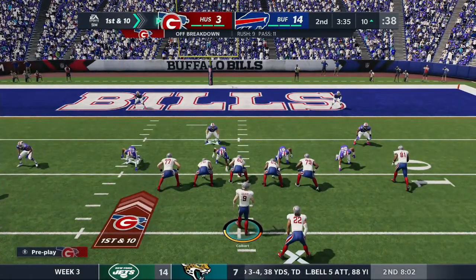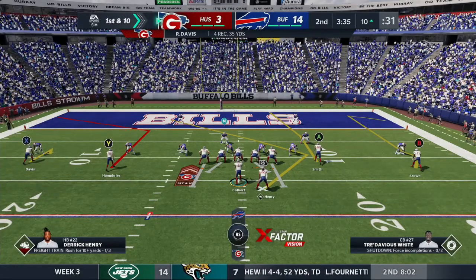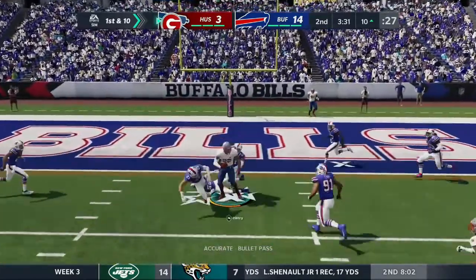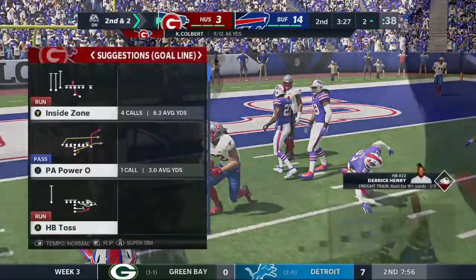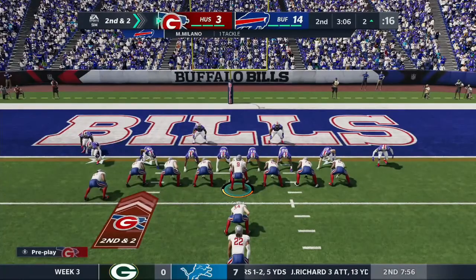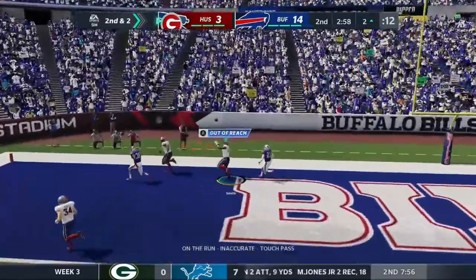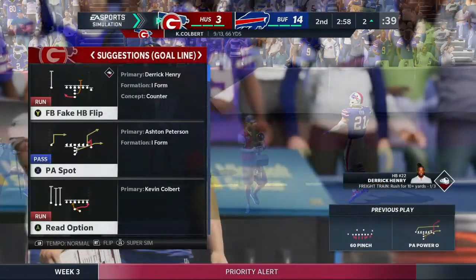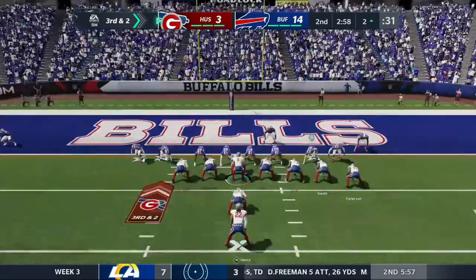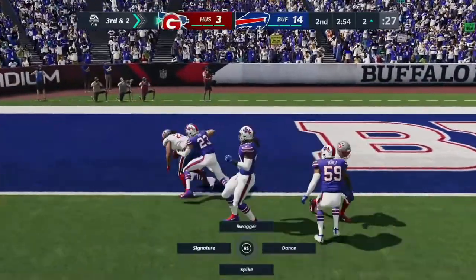We've marched down to Buffalo's 10 having a very good offensive drive - learning the mix between Derrick Henry and the passing game, running a heavily based west coast offense. A quick pass to Derrick Henry to try to truck into the end zone doesn't work. We try a run play action power - Johnny Smith is wide open but our 66 overall rookie just cannot make the throw.